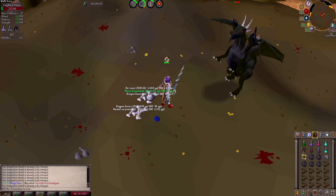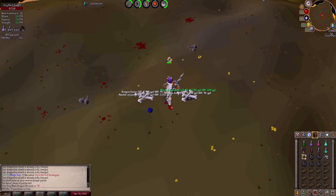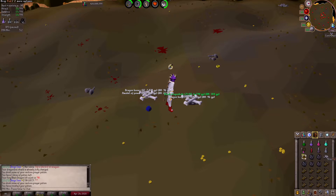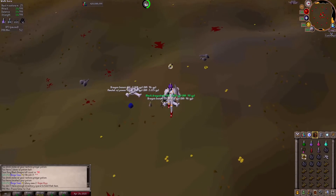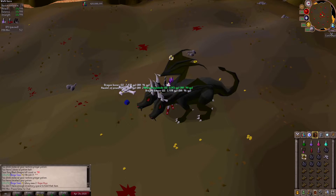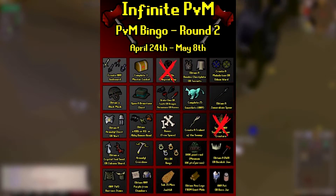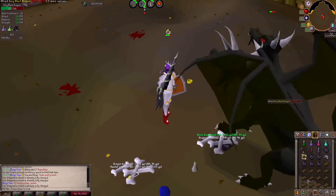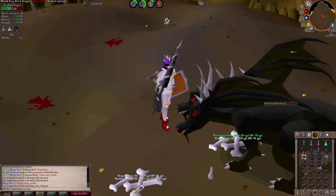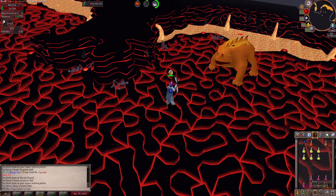After my Basilisk task with no notable drops, I got a KBD task. While I was gone for a few hours, my team was absolutely killing it. They completed the black mask, two of the DK rings, and got the king logs from Giant Mole — progressing our bingo card nicely.